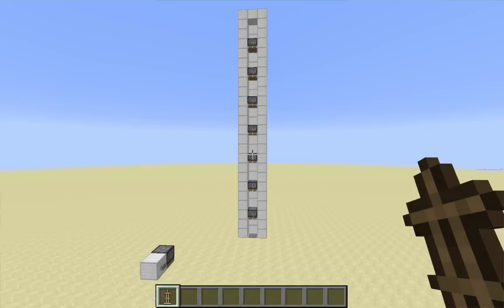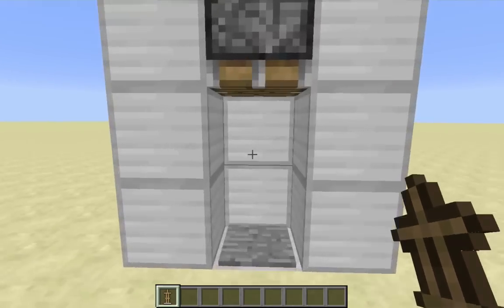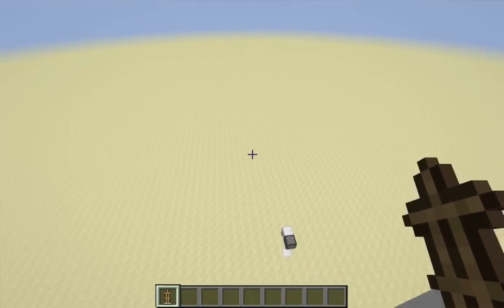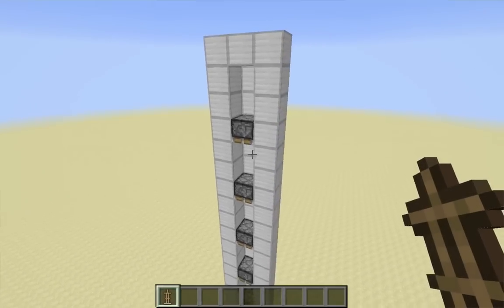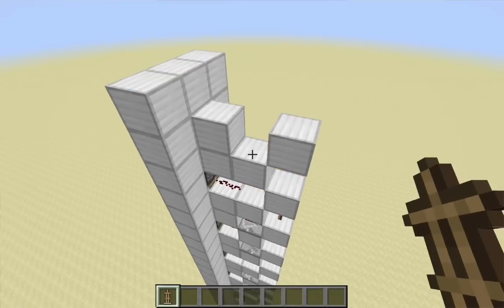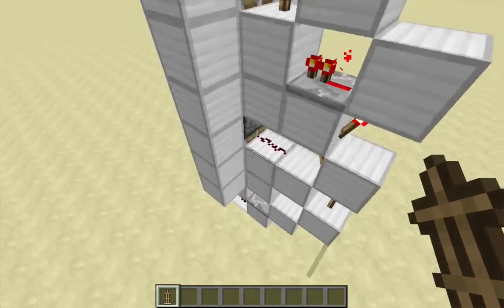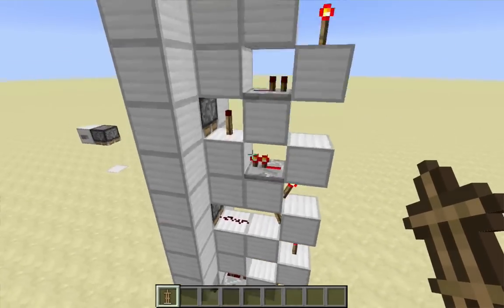So this here is a player elevator. It's kind of a strange-looking player elevator, but it does work pretty well. It's not the fastest elevator in the world, but what's interesting to me about this is, first of all, it's really, really small. The footprint of this is just 1 by 4, and it only goes a couple of blocks beneath the pressure plate down here, so it's really, really small.